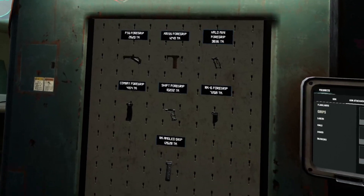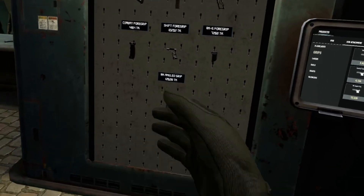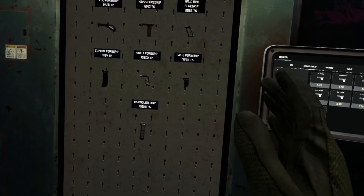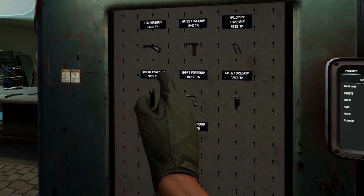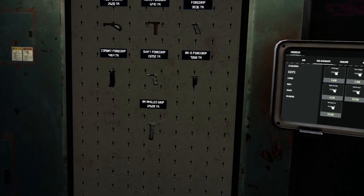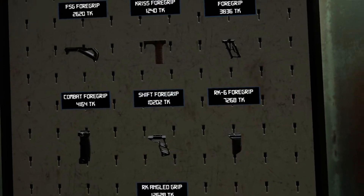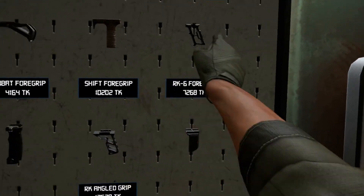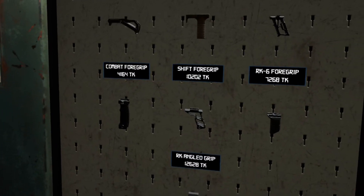Alright, after all that, what are our conclusions? Obviously, AK Alpha has the lowest recoil. We don't need to talk about that anymore. The other conclusion that I've come to is, if you have a weapon, get yourself a grip. Doesn't matter what it is, just get something on there. It will help. If all you can find is the FSG, okay, deal with it. Obviously you're looking for something better. As soon as you start hitting the metallic-style grips, things get a little bit easier.